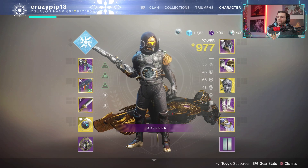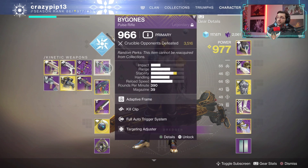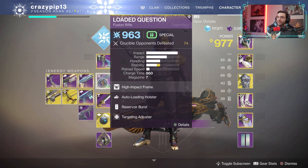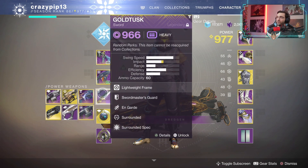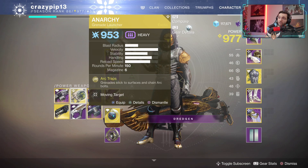Let's quickly take a look at the setup I use when grinding out these bounties. In the kinetic slot I'm going to be using a pulse rifle — in this case Bygones. Then I like to use Loaded Question for the arc kills, and I keep a sword in the third slot even though it is void. If you want to make this grind even more efficient, use something like Legend of Acrius, Anarchy, Thunderlord, or Wardcliff Coil.